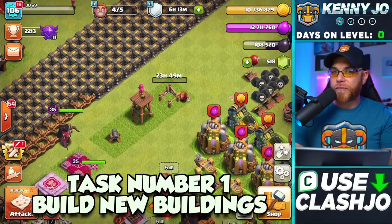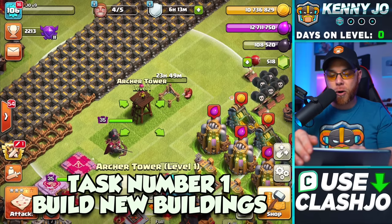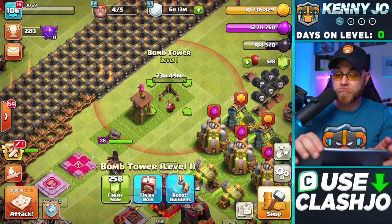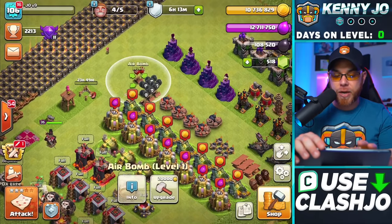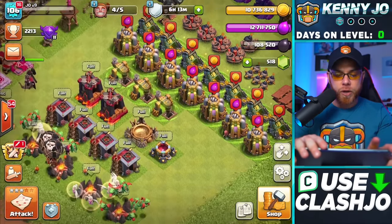We've already started out using one builder for our very first task: build the brand new buildings. We got our cannon placed, archer tower placed, and the bomb tower, which is going to take exactly one day to build. We also placed the brand new traps and added them to the locations where the other traps are, in order. Now we start our very first upgrade.